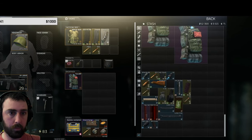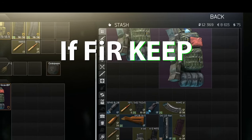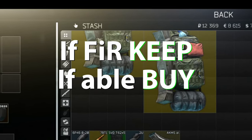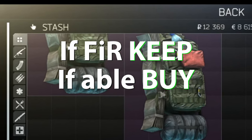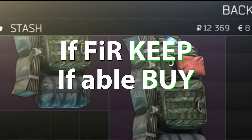Overall, the Object 21WS is the sleeper key of Interchange. Few players have it, even less use it, and people are afraid to buy it. Looting the room is easy, extracting from the room is easy, and returns are incredible. If you're looking for a way to farm money on Interchange safely, this is your key.